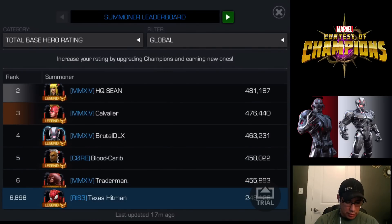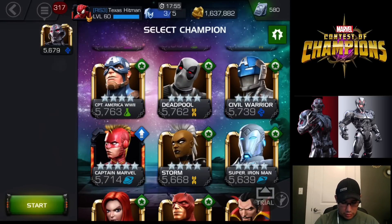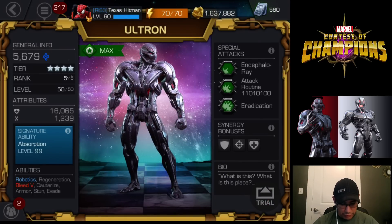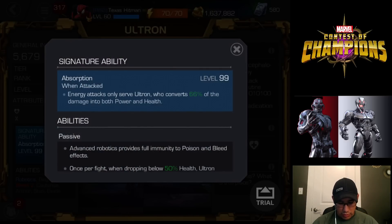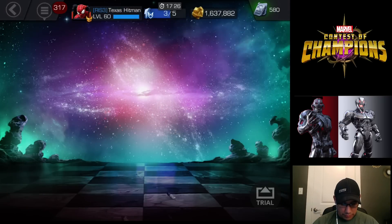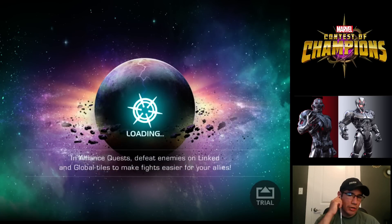Let's go back and fight him again with our Ultron, just so we can see that final look at him. You see: robotics regeneration, bleed cauterize, armor, stun, evade. But his ability of absorption — when attacked with energy attacks, Ultron converts 66% of the damage into both power and health. That is a way better trigger. Mine is at 99, so it's a maxed-out baby. Don't forget to vote which one you guys like more.